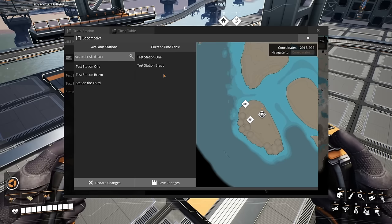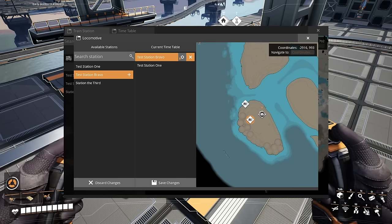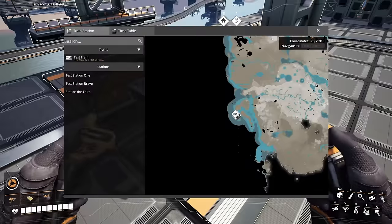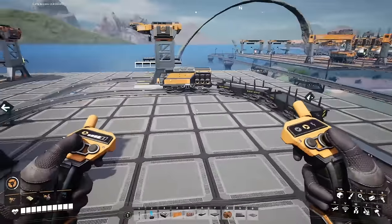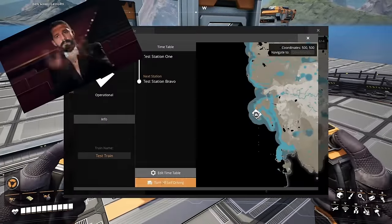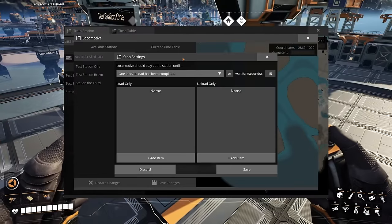When you hover over a station you can see where it is on the map, which is useful for determining travel order. You can also hover over stations in the timetable and you'll see two options: an X and a cogwheel. The X removes the station from the current timetable. The cogwheel has advanced features. Be sure to save your changes before closing the menu — changes won't take effect until you save. When you close the timetable menu with self-driving turned on, your train will head off to its next station and will continue to follow its timetable indefinitely, unless it crashes, gets stuck, or you manually stop it.